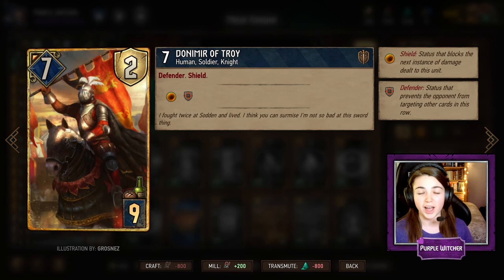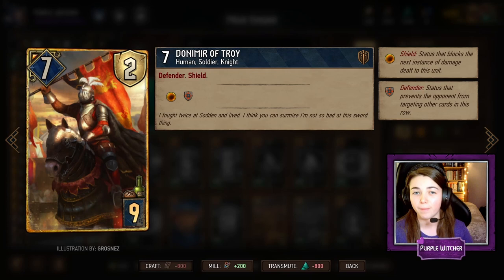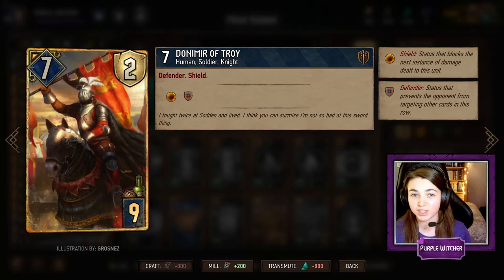Don Muir of Troy is a very strong card because he is a defender. He protects every single card that you place in the same row as him, as well as himself having shield. The enemy cannot manually target any cards that are on the same row as Don Muir, making him very very powerful.